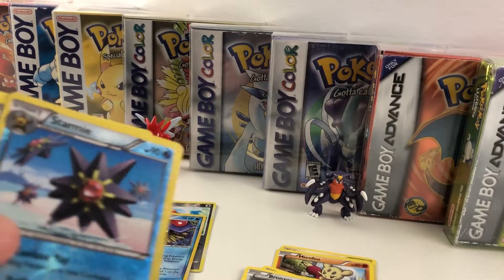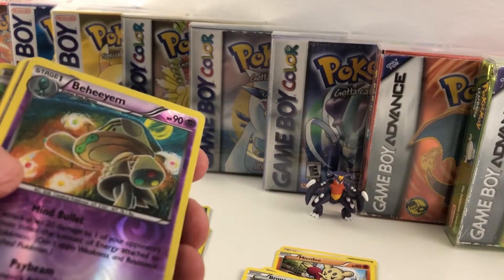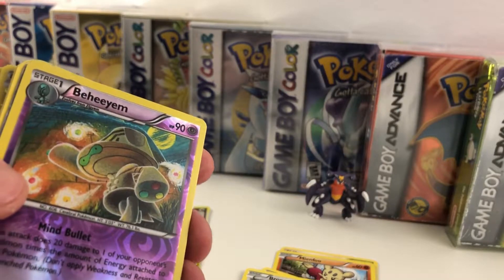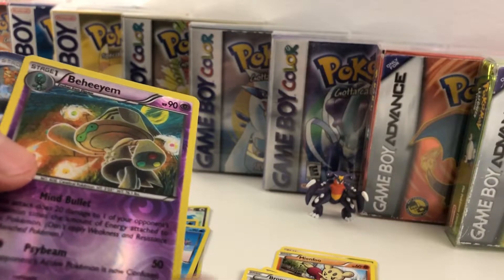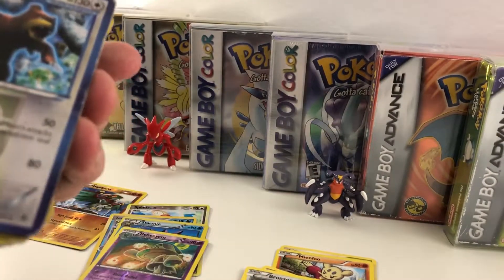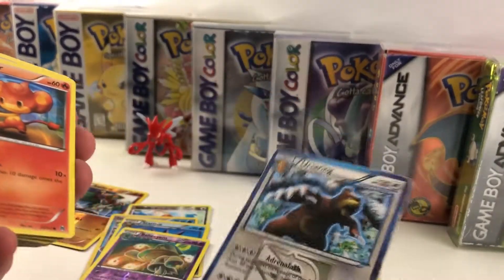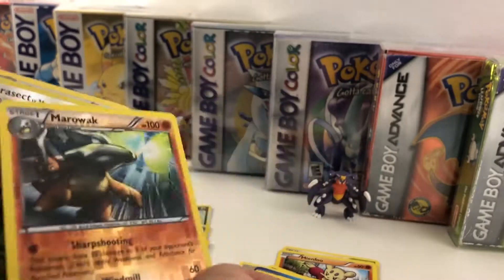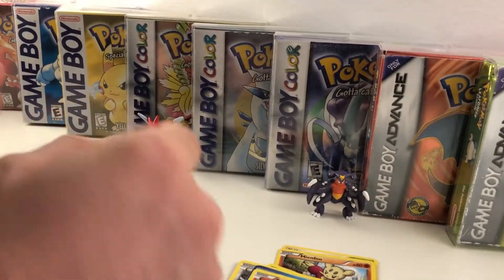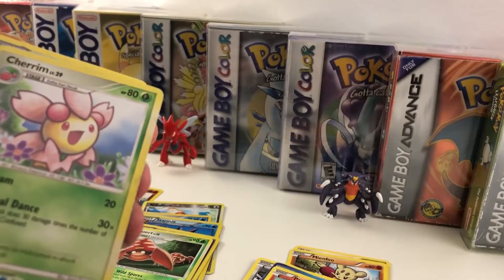That's Starmie — another Reverse Holo, very cool. This pack's pretty cool so far. I've never been able to say this one properly, but I think it's Behem — that's a Reverse Holo Uncommon as well. We've got an Ursaring — that one's really beat up if you guys can see. We've got a Penseer and a Marowak Holo — that's a rare right there. Got a Parasect Reverse Holo, Quilava, Cherim. That Starmie's pretty cool; I think I might have played this as a kid.